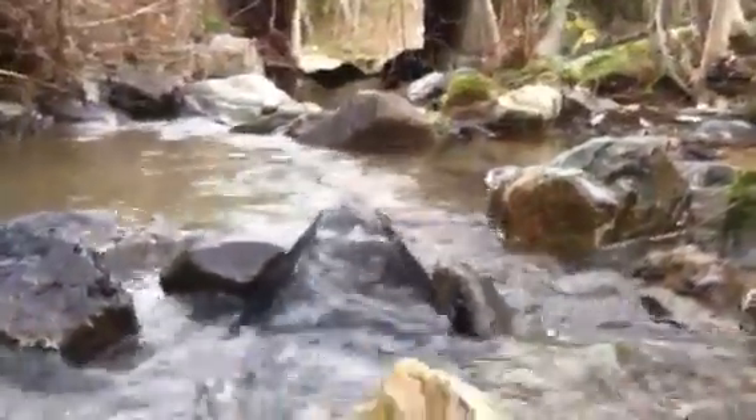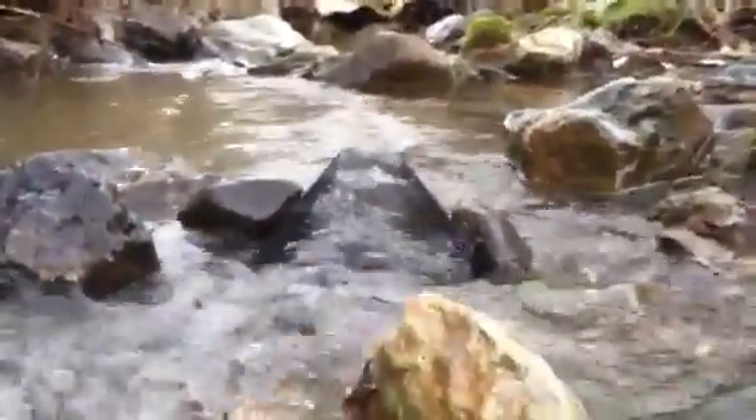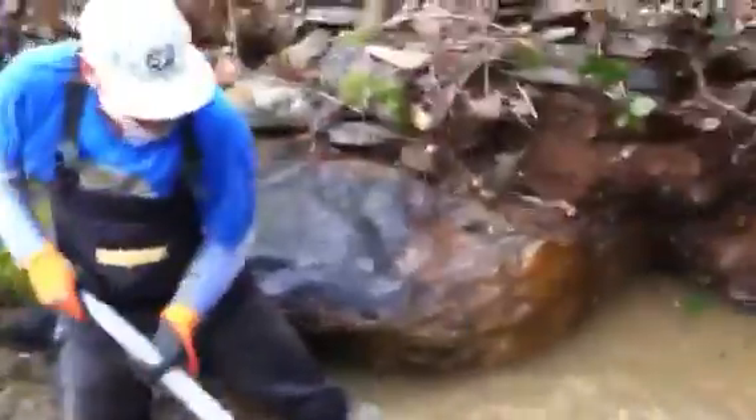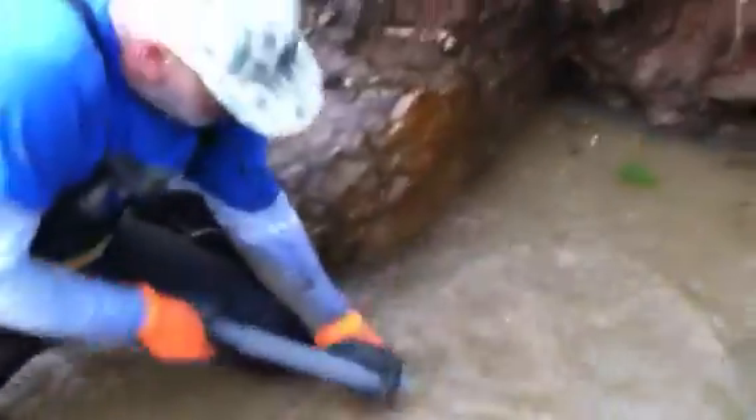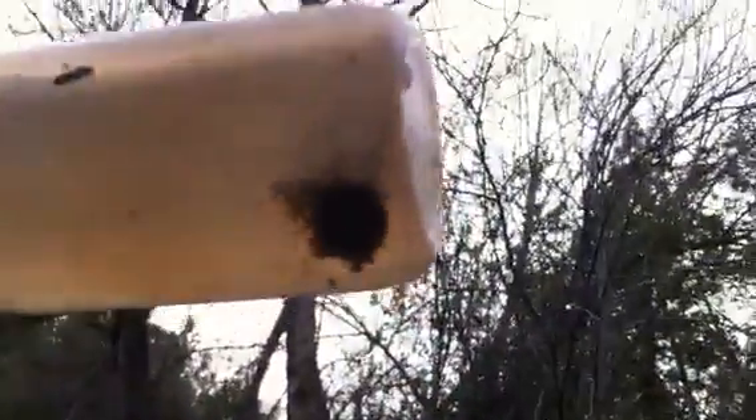We're here on Lucky Cracks Creek with the bazooka sniper gold trap running hard. The faceless miner is digging right behind this big boulder using a mini suction stick to work a virgin crack, classifying into a tote. It's working really well — you can see some chunky gold in there already.